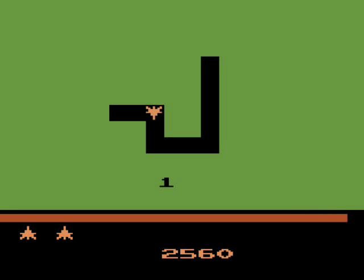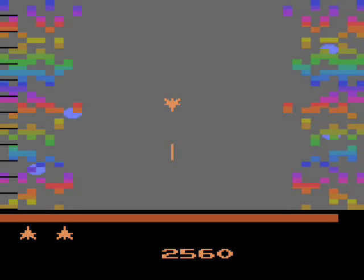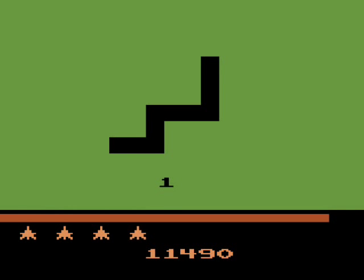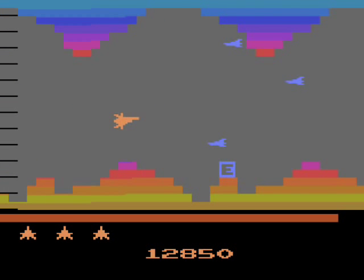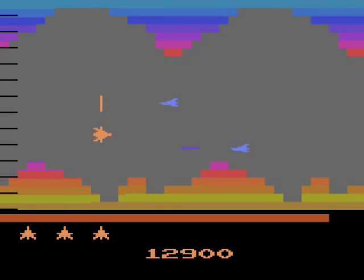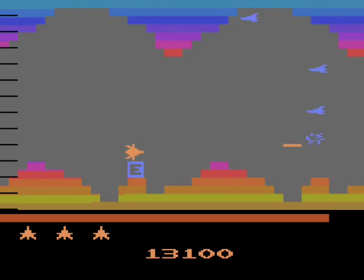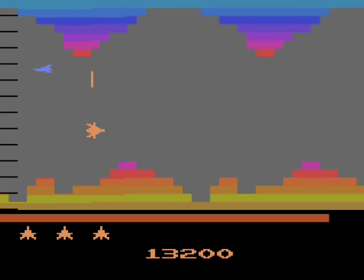Each time you beat a stage, you'll see a map screen so you can see how close you're getting to the Gond. After defeating him, you'll start again but with a different map screen and a different assortment of stages within. Unfortunately there are no difficulty variations, but there is a two-player alternating mode in case you want to have a battle for points or to see who gets farther in the game.